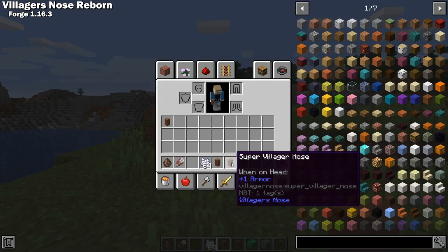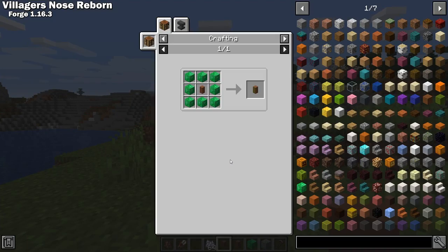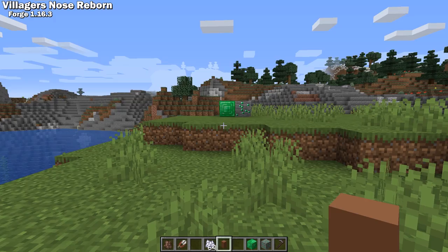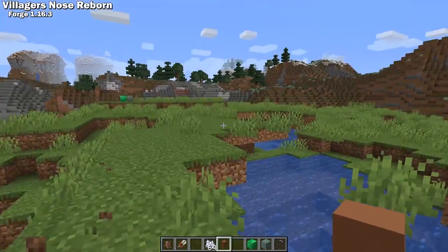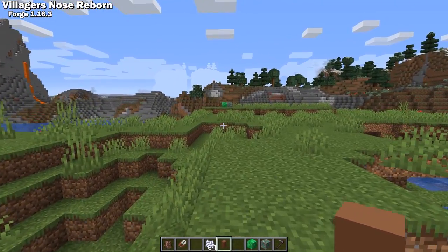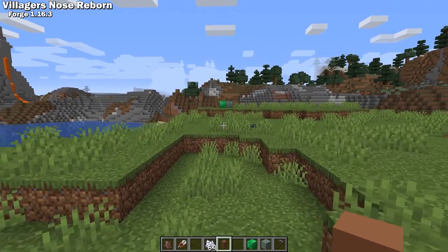You can also upgrade the villager nose into a super villager nose to increase the detection range. The developer says they also have plans to add new features in the future.